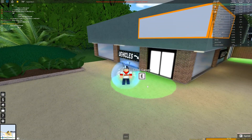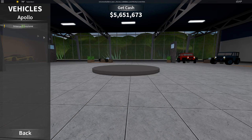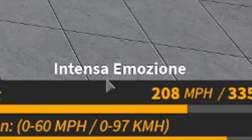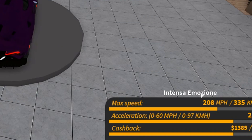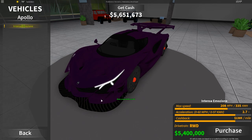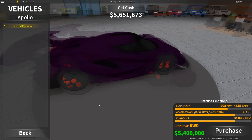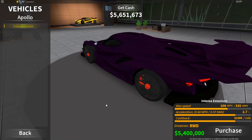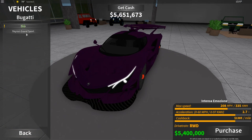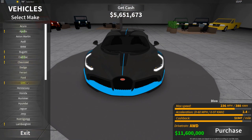So of course the vehicles are going to be in the vehicle area, garage thing. The car that we're buying today is the second one — Apollo, and I have no idea how to pronounce this car. Intensa Emozione? I have no idea. I hope I got that right, but this car is 5.4 million and I have 5.6, so I'm going to be left with about 200,000 cash. That is not a lot at all.